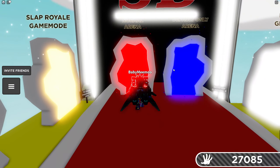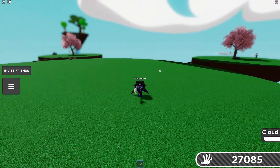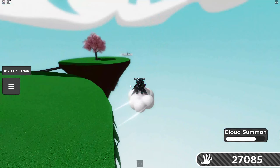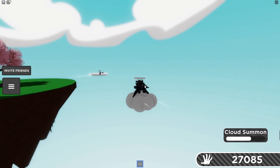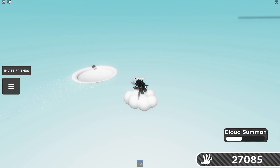The cloud glove is just fun if you want to fly around and then just fall into the abyss. It's really fun — just being able to do this.